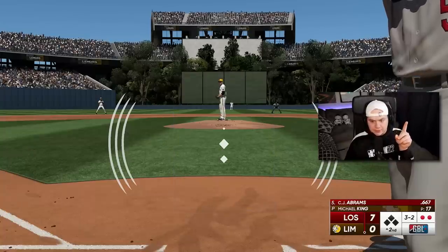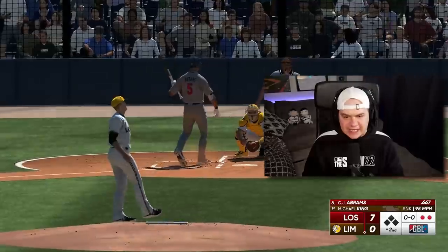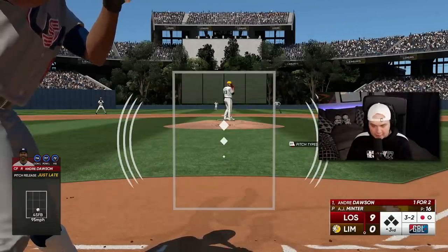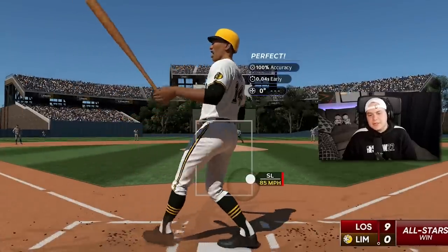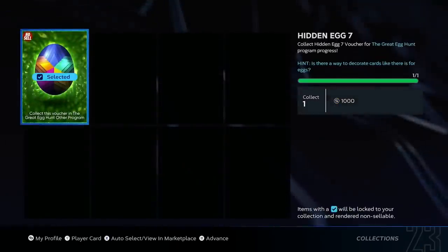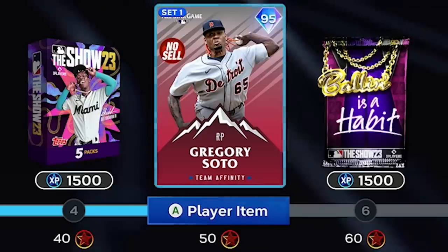Back-to-back three-two counts — don't do it, Michael King. Gotta love drawing walks on Rookie. Another full count, out of the zone. Got him 0-2 with two outs. And there we go — Catfish Hunter gets the dub. That should be plenty for his parallel stats. Just over a thousand. Meaning we have another egg down, getting us to 50 points in the program and unlocking 95 Gregory Soto.